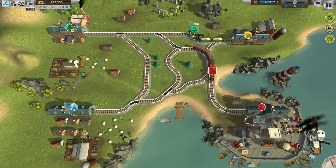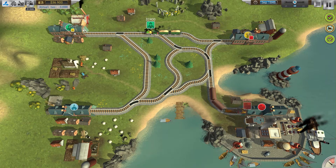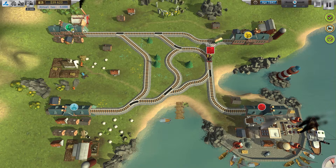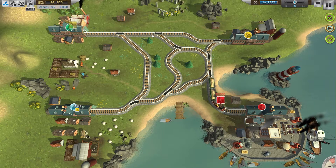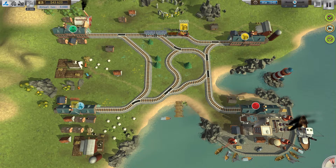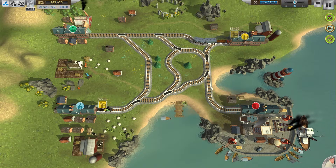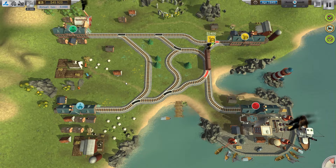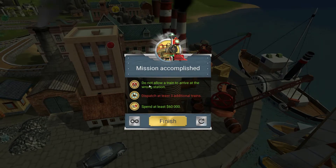You're going to red — forward and then you'll turn here. This is the only route for him. You're going to green, let's send you out because he'll be out of your way. You're going to yellow — nice! Things pop up around the train stations as they earn money. Mission accomplished — I did not dispatch three additional trains, I don't understand where I was supposed to do that.